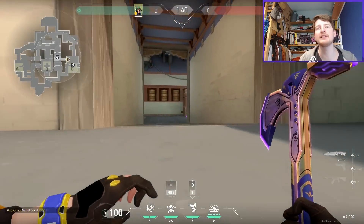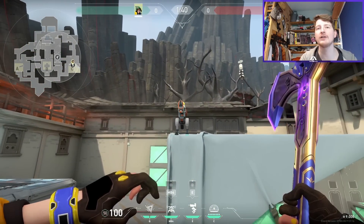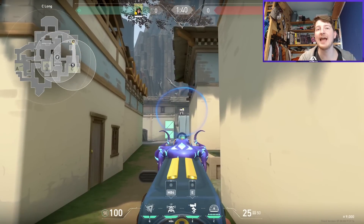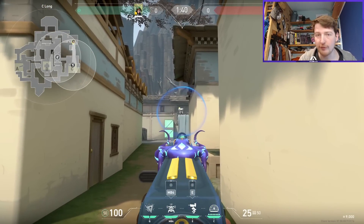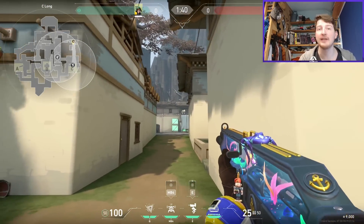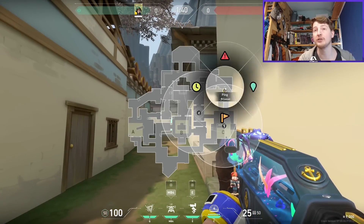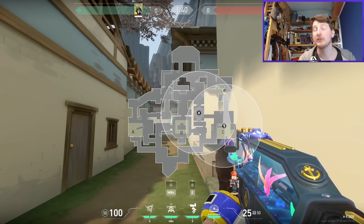This Killjoy turret paired with this Alarm Bot over in Towards Garage won a map of Pro Valorant single-handedly. The turret will see anyone all the way down C Long, which is an important fact — if it doesn't go off or doesn't get destroyed, you know they can't be down C Long, and it will shoot people far enough back to give you time to start rotating towards C site if it does go off.